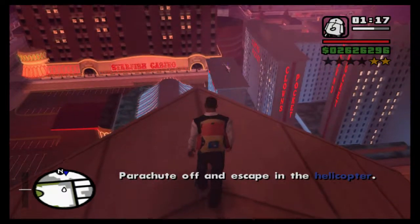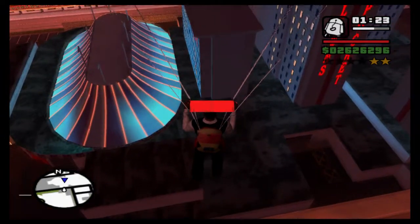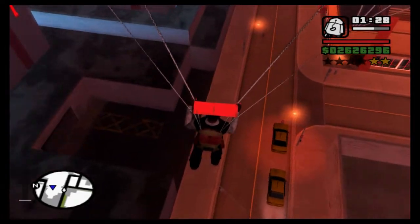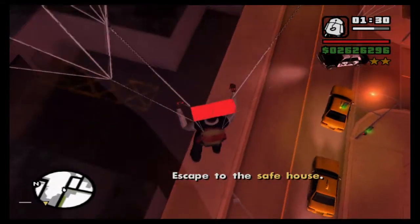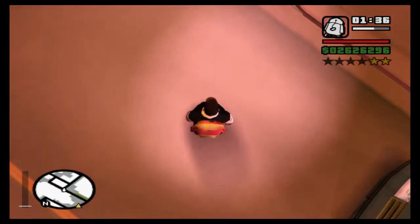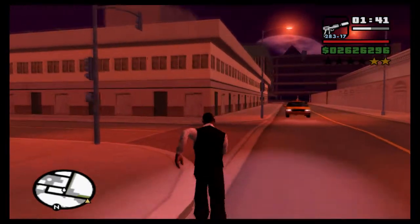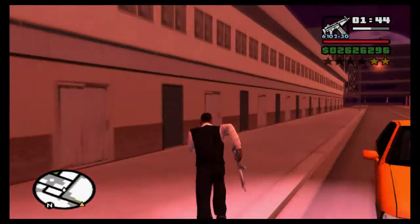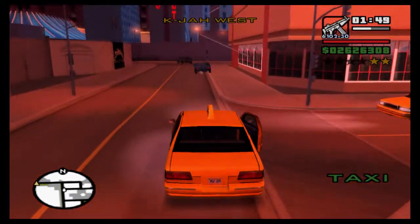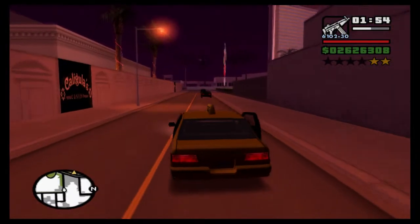We need to get over to that rooftop, but to be honest it's quite difficult to land on that rooftop, so I'm not actually going to bother. We can just escape like this and run. What we can do - because it's only a two-star wanted level - is actually avoid doing it that way and take a car. That was lucky. Instead of getting into the helicopter we can escape on foot.